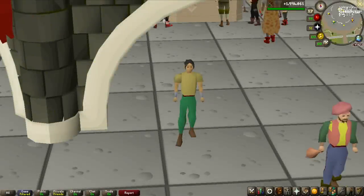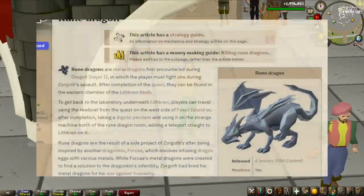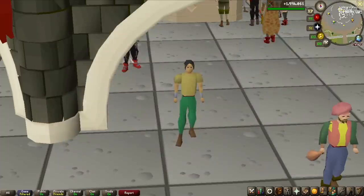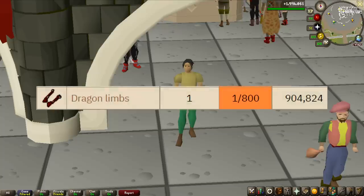Welcome to another episode of the On Drop Rate series. In the last one, we took on the Elder Chaos Druids, and we did get some items on the collection log, but we did not win the challenge, meaning I am giving away 10 million in this video in just a second. But in this one, we're going to be killing rune dragons. This is a good money maker, and the item we're going for is the Dragon Limbs.